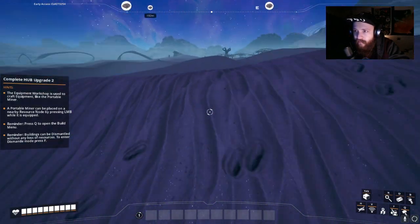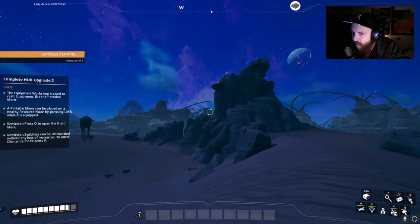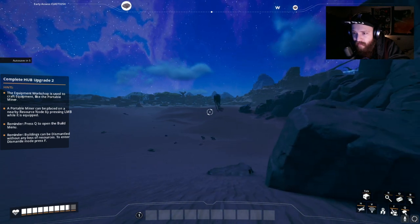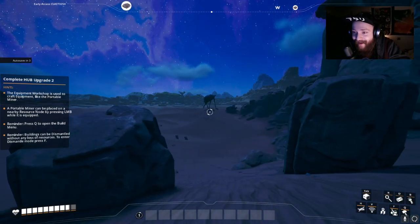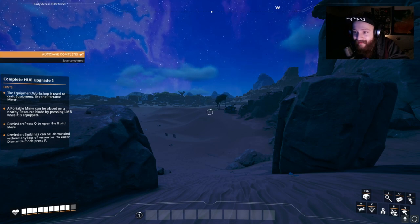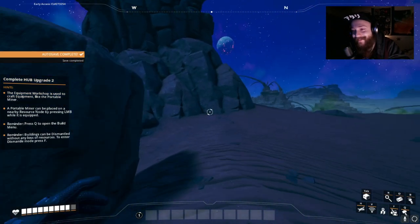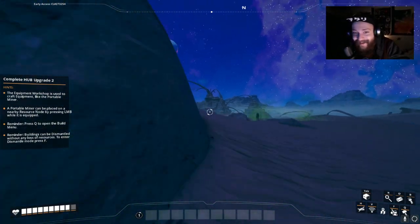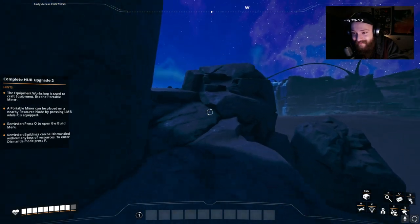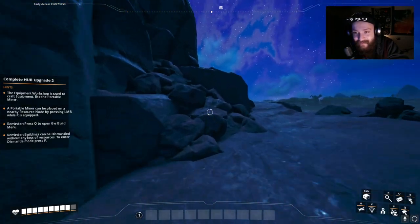There's an iron node right here in this little dip valley. I don't know how I feel about it. There's like a little shack — and oh my goodness, look at that massive creature right there! I don't know why but I don't want to go anywhere near that thing. It looks intimidating. It's probably the safest most kind creature in the game, but I still don't want to get close.